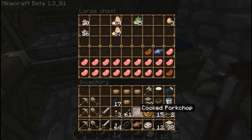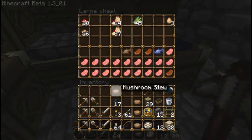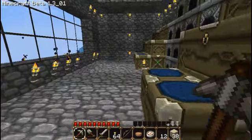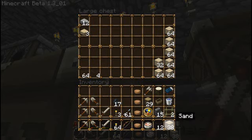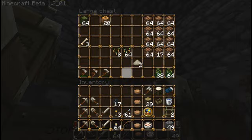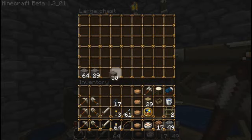I'll put this back and just keep the stew. Stew actually heals more hearts than cooked pork and fish. Is there anything else? I might carry this. Sand and glass I don't need to carry with me. I'll take some stone and some — maybe a bit of gravel. Gravel does come in handy once in a while.